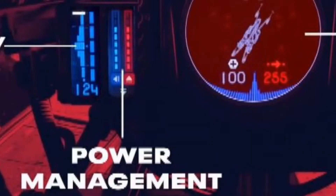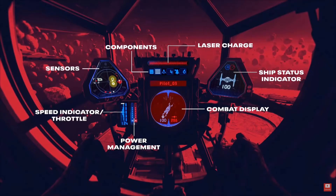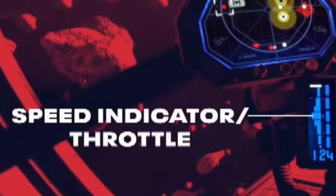Next we move to power management, which looks like one of the more crucial aspects of Star Wars Squadrons. I'd speculate you'd have to juggle between regular ship functions, thrust and engine power, as well as your more tactical blaster components and various ordinance. This is going to be one of those simple concepts that takes a long time to master. Last we have the speed indicator and throttle — if you're boosting power to ship systems over tactical systems, your speed should go much higher.